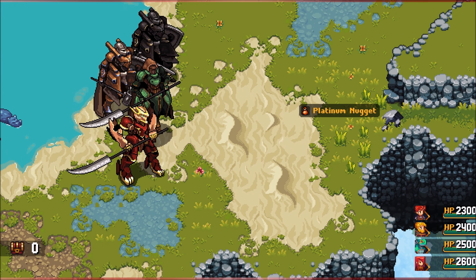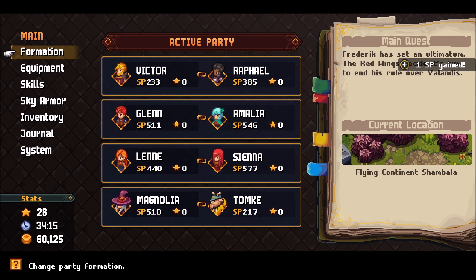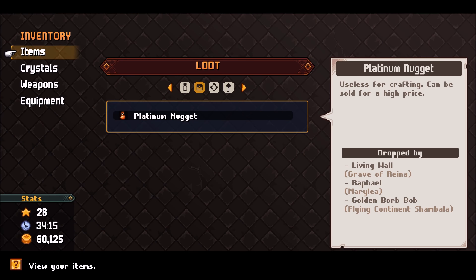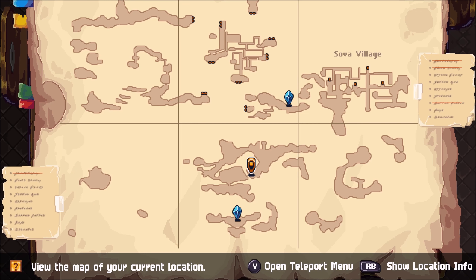One attack later it's gone and we have a platinum nugget — and the platinum nugget is what we are looking for. As you can see: useless for crafting, can be sold for a high price. It's actually worth 10,000 gold, so a few of those will fix your money problems fairly quickly.